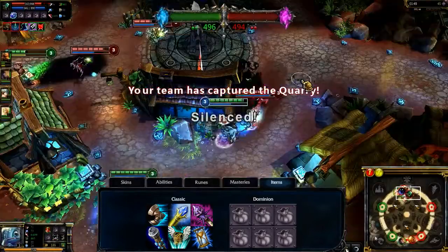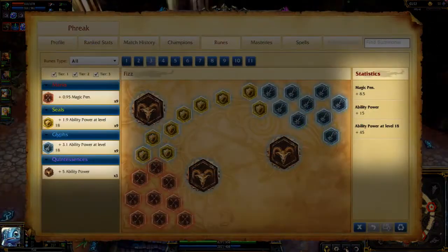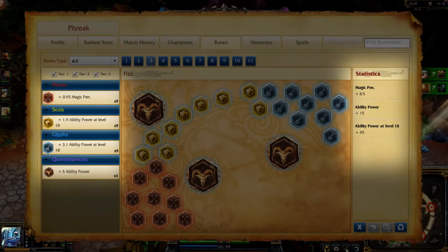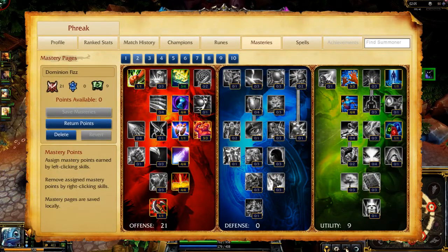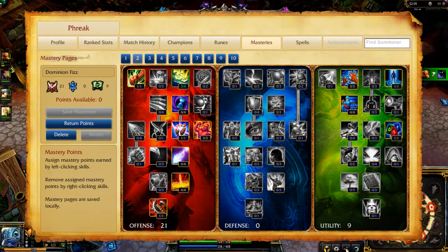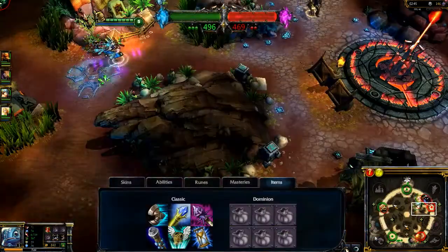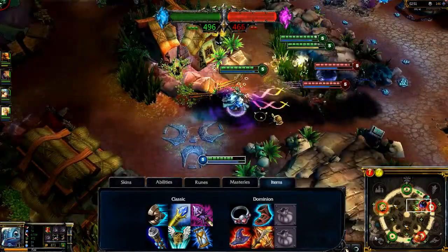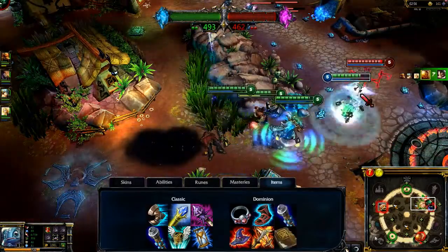On Dominion, where death is more forgiving, or as you get more accustomed to Fizz's playstyle, consider a much more offensive build. Magic Penetration Marks, Ability Power Per Level Seals, Ability Power Per Level Glyphs, and Flat Ability Power Quintessences load Fizz up with offense, taking enemies down with magic damage. 21-0-9 Masteries allow you to deal much more damage, taking everything ability power and damage related. On Dominion specifically, you don't need bonus mana, and instead should take increased movement speed and utility. Ignite and Ghost are still great choices. For items, open with a Prospector's Ring and Boots of Speed before transitioning into Ionian Boots of Lucidity, Rabadon's Deathcap, and Lich Bane for extreme burst damage. Add further damage with Void Staff, Will of the Ancients, and Zhonya's Hourglass.